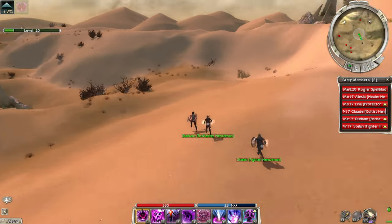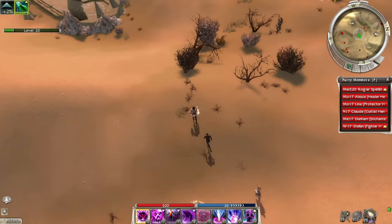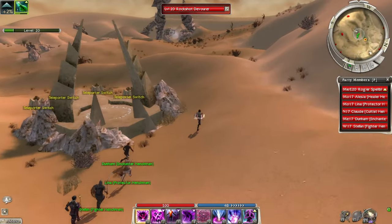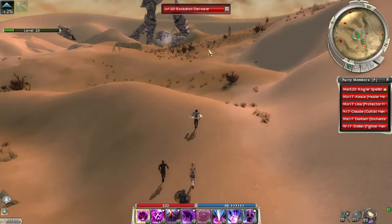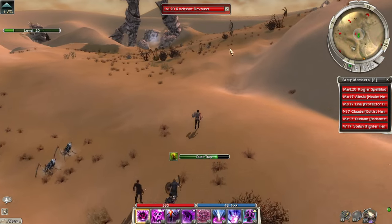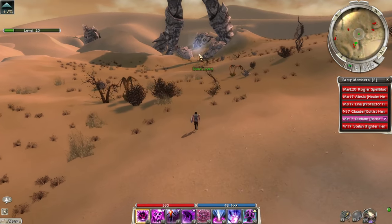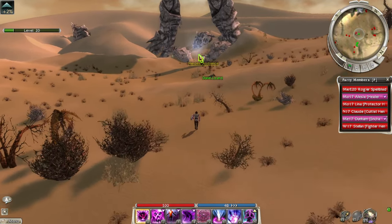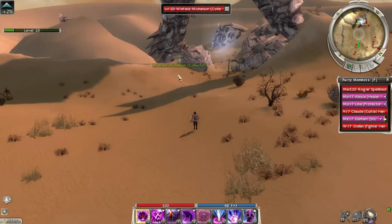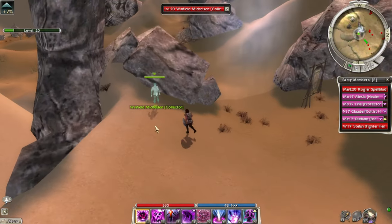I guess I could have used the teleporter switch to get down there faster, but we went a pretty fast route. Let's just make a run for it. This area is Hero's Audience, and apparently there are some quest givers here — skill quest givers — which is the main reason we're coming over here.